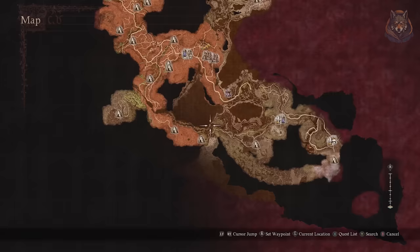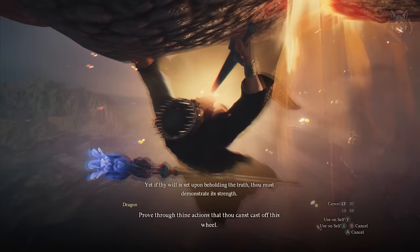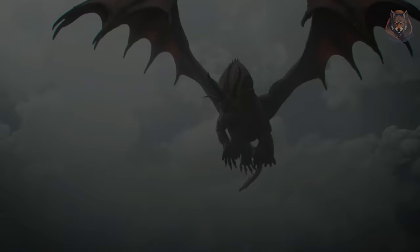To unlock the Unmoored World, simply reach the end of the game and speak with the NPC, and you'll find yourself back on the dragon. Instead of proceeding normally, head to the underside of the dragon and use the blade to kill yourself — you will then enter the Unmoored World and get the true ending of the game.